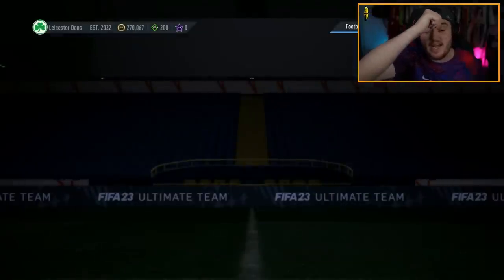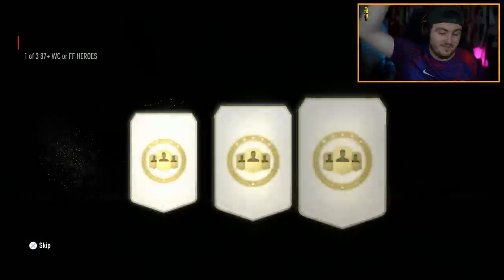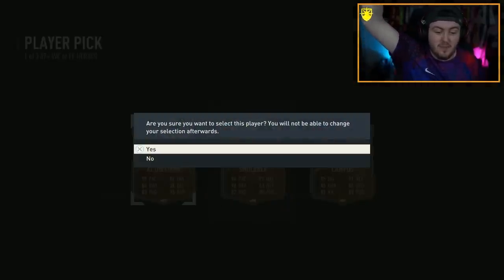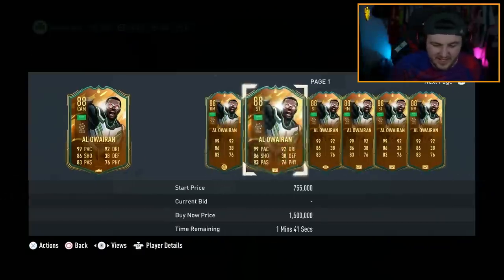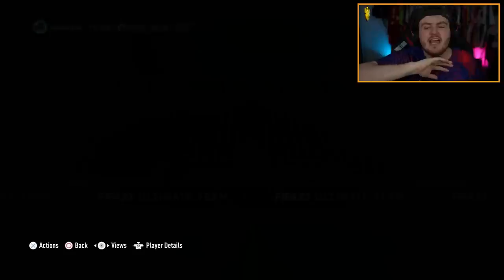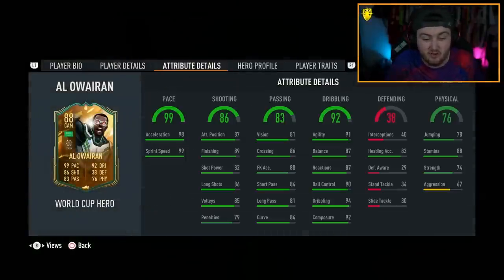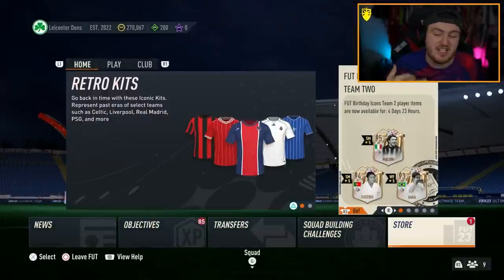Is my second account going to be different? Will we get something good on my second PlayStation account? Let's find out. I'll take Alouaren — World Cup Alouaren. I don't have any issue, it's just a bit boring. It's sick, amazing, 700k — huge W, I'm not complaining. It's a great card, it's just a bit boring. I just want to see Foot Fantasy Heroes because they're so rare.